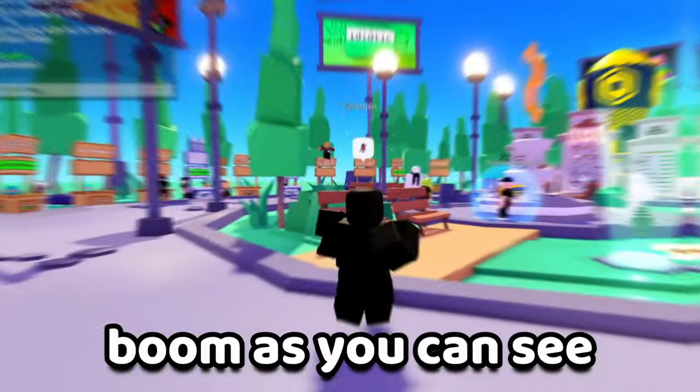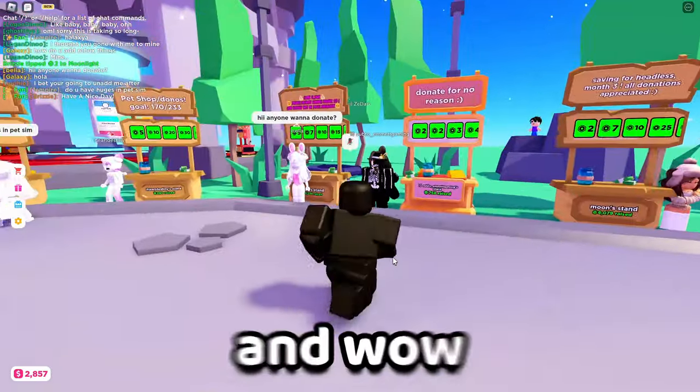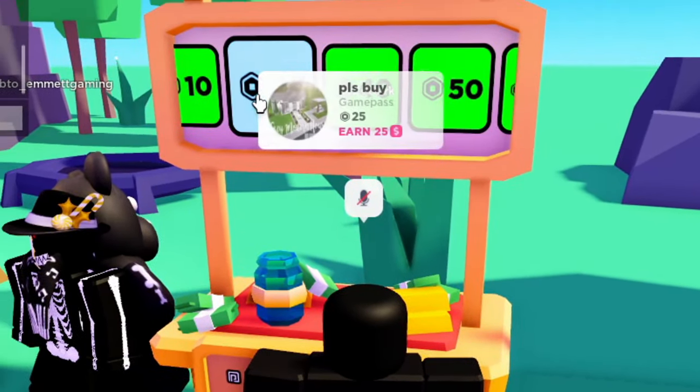I'm gonna show you guys how it looks inside of a game. Boom, as you can see we are in Please Donate. And there you go — we are fully black. This is pretty cool. I'm just gonna donate some Robux — you can take 10.